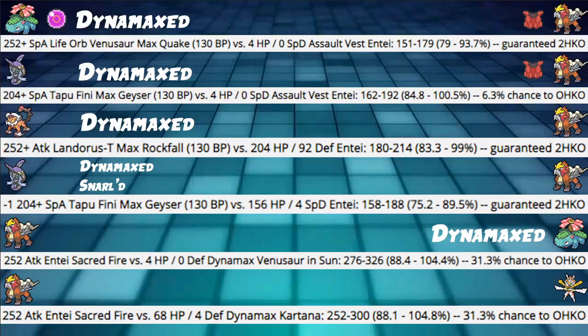Let's move on and talk about some Damage Calcs. My first two are Assault Vest 4 HP defensive calcs, my next two are bulky Entei defensive calcs, and the last two are offensive calcs. First: 252+ Special Attack Life Orb Venusaur Max Quake into our Assault Vest Entei with 4 HP is only hitting 79 to 93%, which is a lot of damage, but it's a guaranteed 2HKO into a non-Dynamax Entei — very good. Next: 204+ Special Attack Tapu Fini Max Geyser, currently the most used spread on Pikalytics, into our 4 HP Assault Vest Entei hits 84.8 to 100.5%, giving a 6.3% chance to OHKO — a pretty low chance.